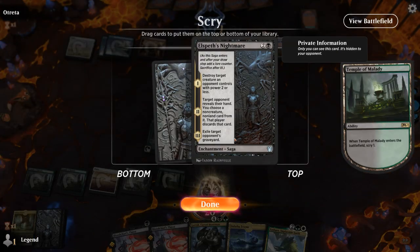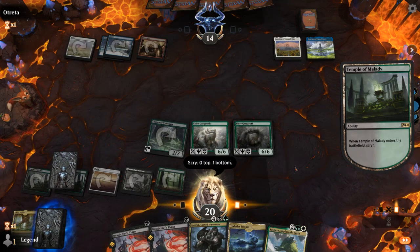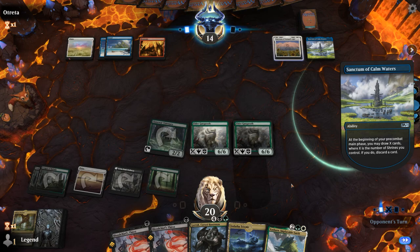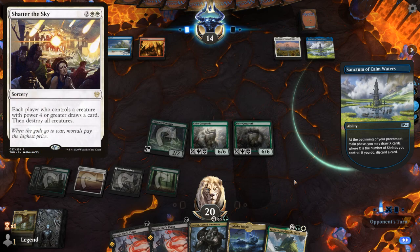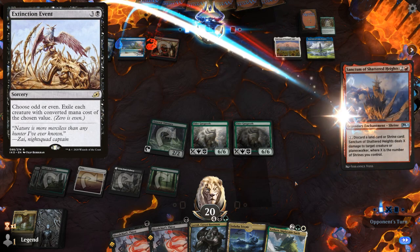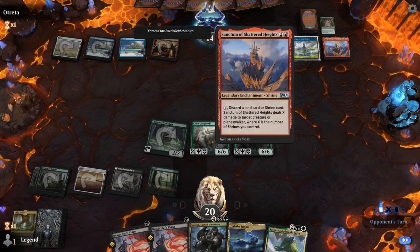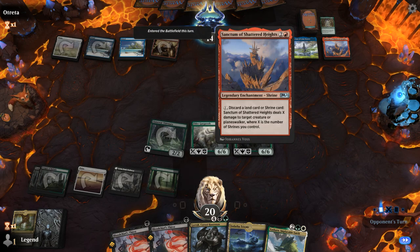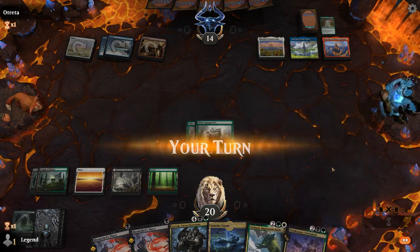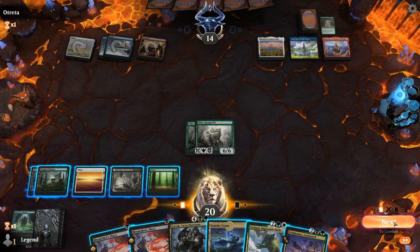Play Temple. Nightmare is probably gonna be too slow. Plains — Shatter the Sky could be bad. Swamp — Extinction Event. That's not too bad. So they've got three Sanctums, but it's gonna cost them two cards to kill one Gargroth — though Extinction Event kills Visionary instead, preventing us from killing them. But they're still taking 12.